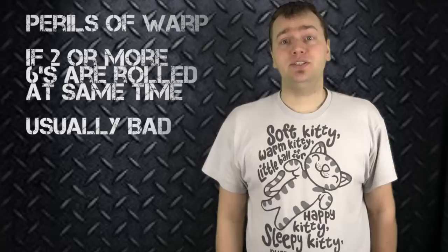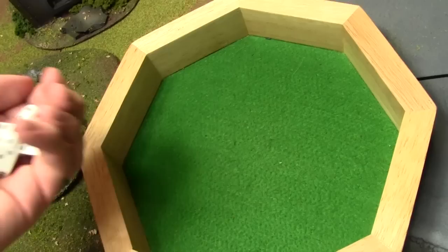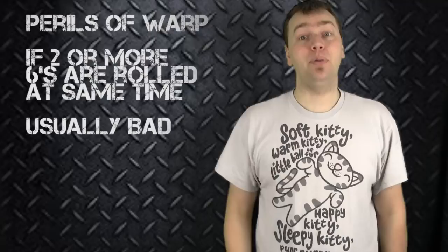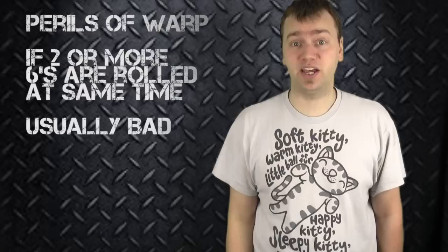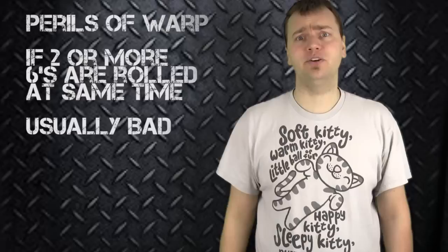The last thing to discuss during the psychic phase is perils of the warp. Perils of the warp typically happens if the casting player rolls two or more sixes on their dice when trying to manifest a psychic power. There are also some psychic powers so powerful that if you fail to cast them, that is an automatic perils of the warp. Perils of the warp is a pretty bad thing for your psyker — you roll a dice and match it to a specific table. The lower the dice, the worse the result. On a one, you roll a leadership test and if they fail, they're dead and bad things happen to their squad. On a six, it could actually be a bonus.